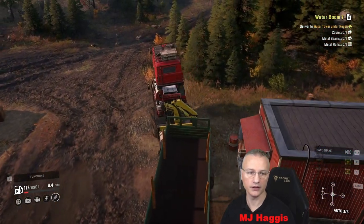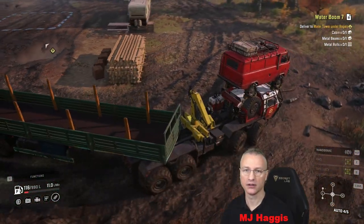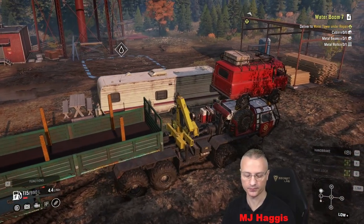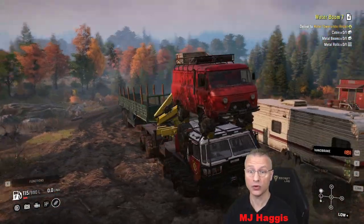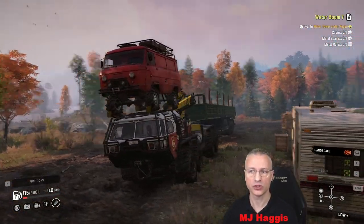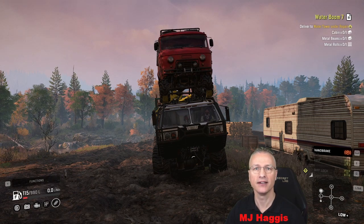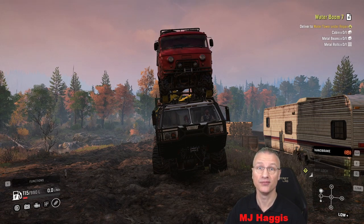We're into the red with the fuel — 118 litres. Let's just park this guy here — going to pop in for a coffee with one of these guys in the caravan. We don't have an awful lot of time left, so I'm going to call that an episode. There's quite a bit in this one just to get to this stage. Sun's starting to go down anyway, so I'll figure out what we're going to do next — definitely not water boom number seven, but something suitably better than that. Guys, thank you so much again for subscribing and also for watching. You'll see me again soon. Bye for now.